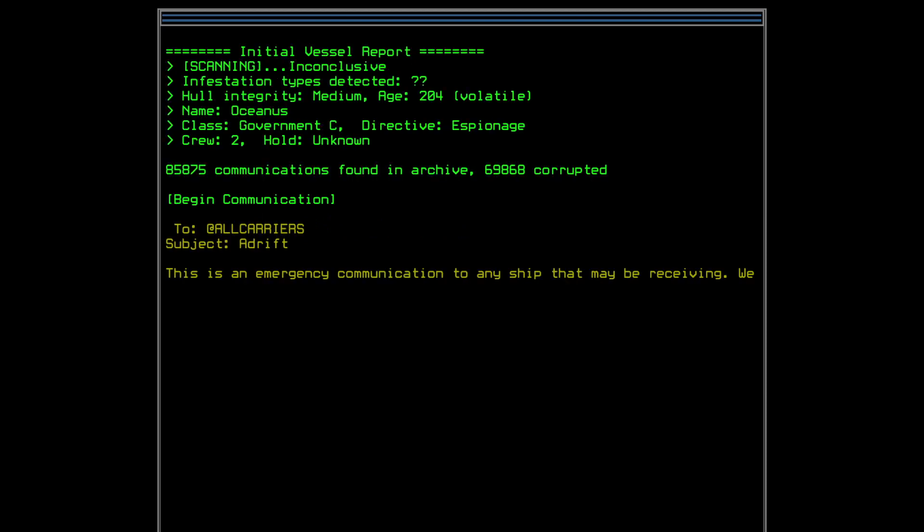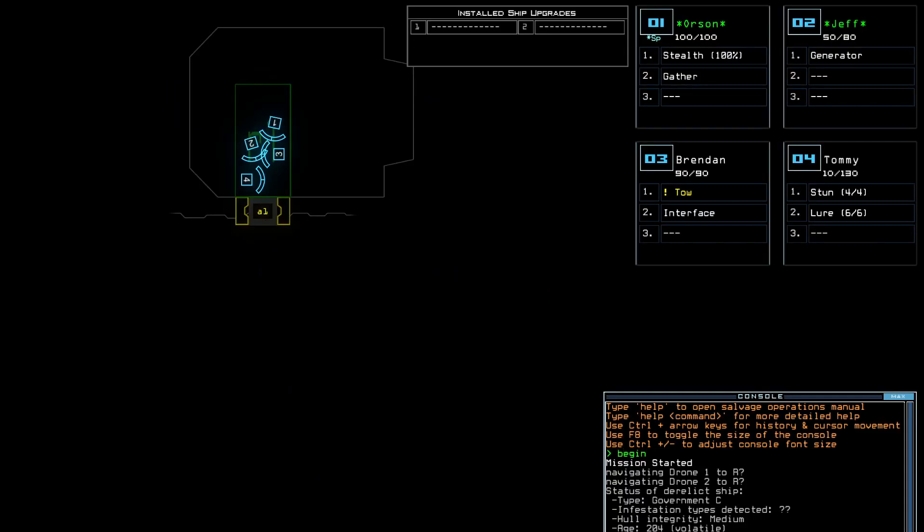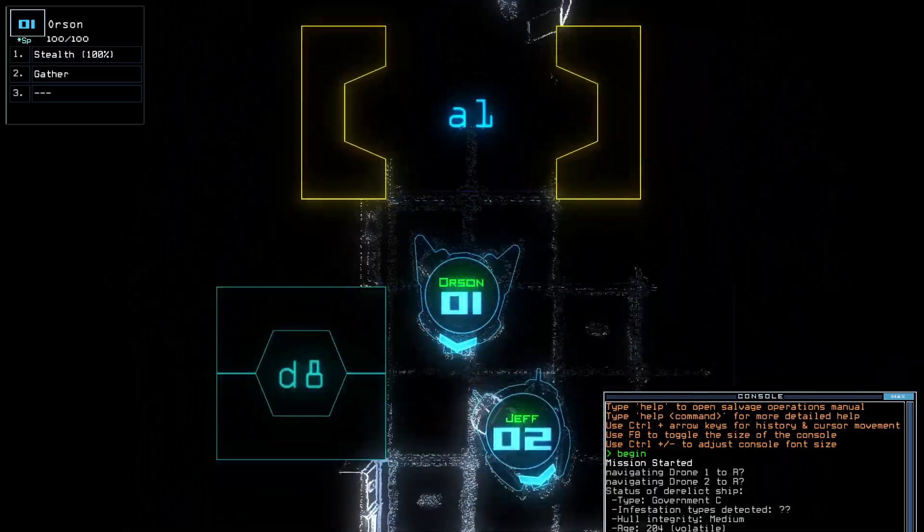A new file: Adrift. This is an emergency communication to any ship that may be receiving. We have been set adrift. All crew members — or rather, some crew members, maybe sleeping ones — are dead, including myself. Those survivors including myself are now isolated in the main cabin. Ship temperature regulation has been compromised and is dropping quickly. Estimated time till expiration is less than 48 hours. I will keep this communication channel open. Captain Simon Hanley — well, this guy did not survive. The ship has a purpose of espionage. Look at how much faster your drone is once you've upgraded — very big upgrade.